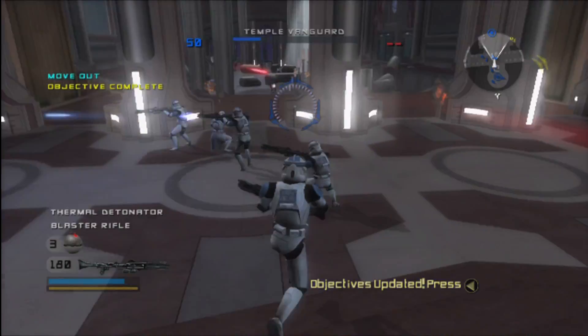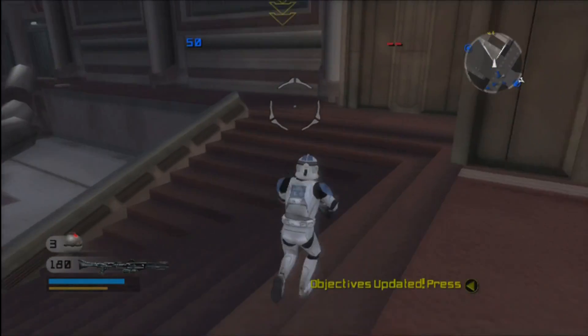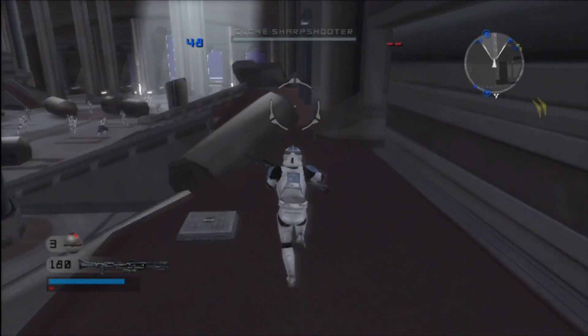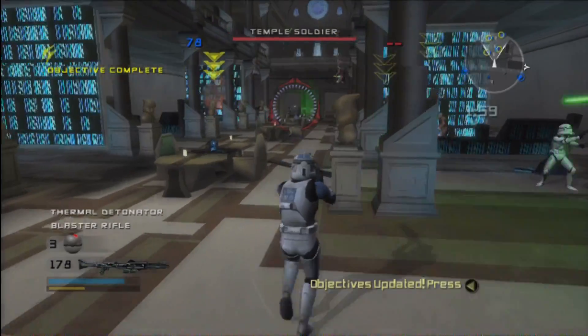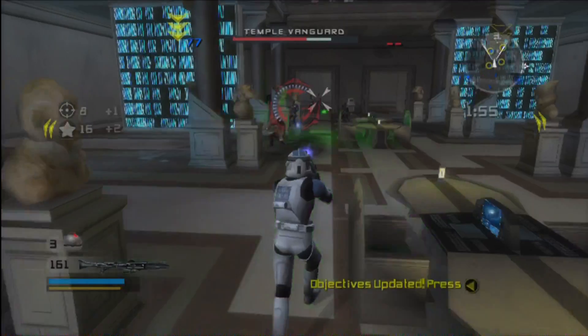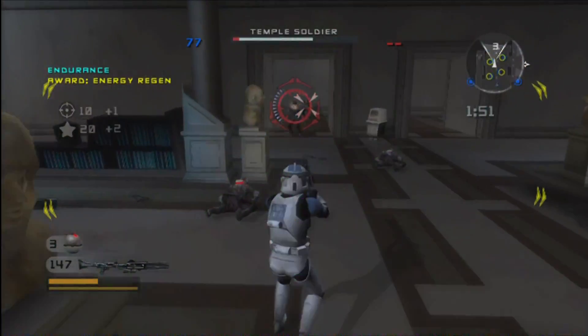Attention troops! Double time to the library. The Jedi are attempting to destroy the library's holobox in direct defiance of command. Stop them! Stop the destruction of the Jedi holobox. If you can keep at least one of the bookcases intact for at least two minutes, command can scan the contents of the library.